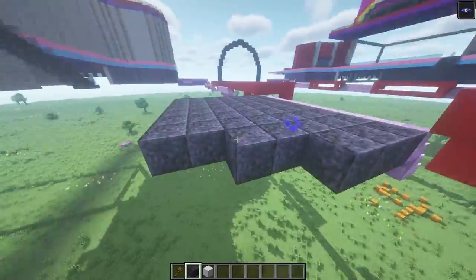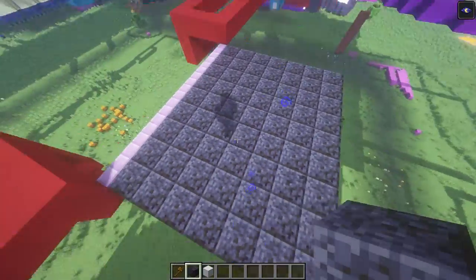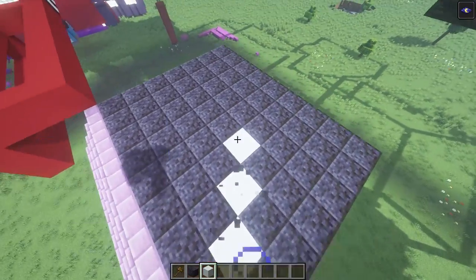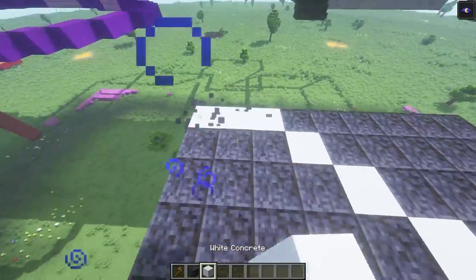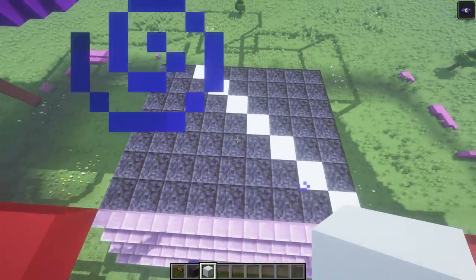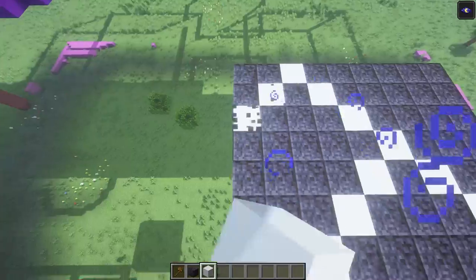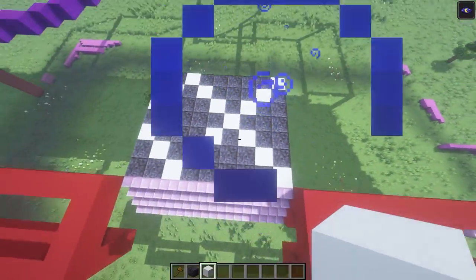If we fill this whole thing in, the whole floor is going to be polished black stone. The design is basically using white concrete — it is not a checker pattern, just to let you know. It's more of a star kind of design. It will end up looking something like this as the full design.